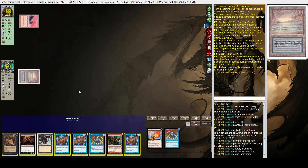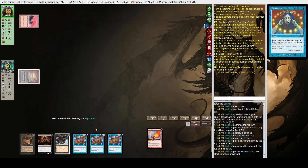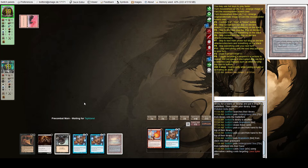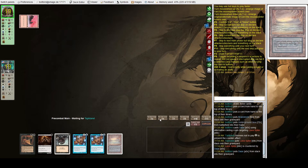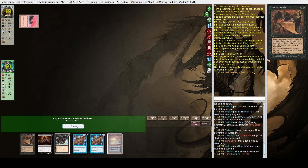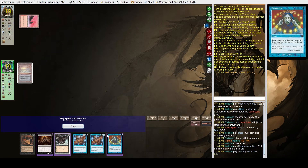After Brainstorm we have Gut Shot, another Brainstorm, and Daze. Let's put back Gut Shot and Brainstorm, then Daze the opponent's spell since we have so many. It's very possible we end up going Dark Ritual, Dark Ritual, Hymn, maybe with a Death Shadow too. I'm going to main-phase Brainstorm here because I want to hit a land.